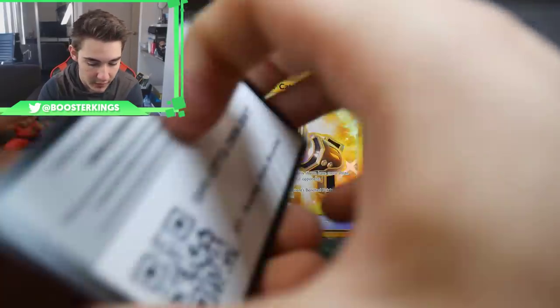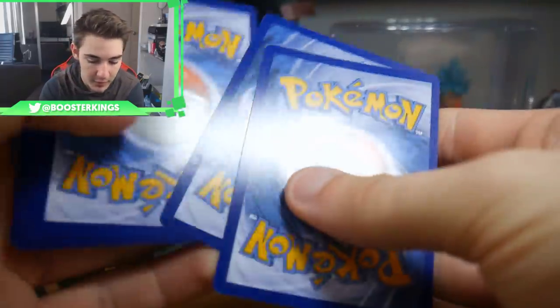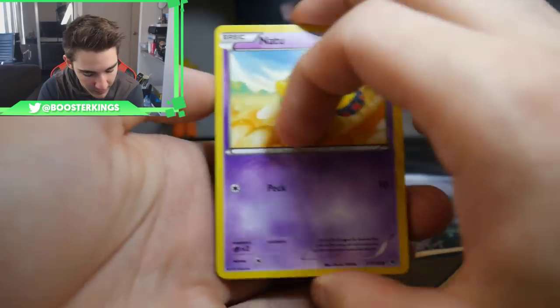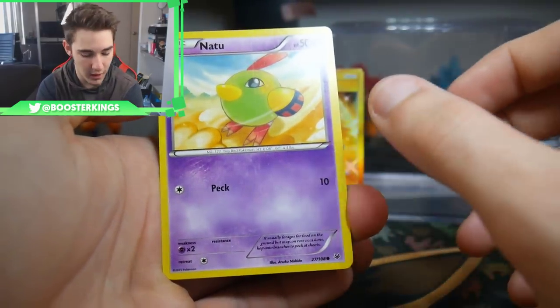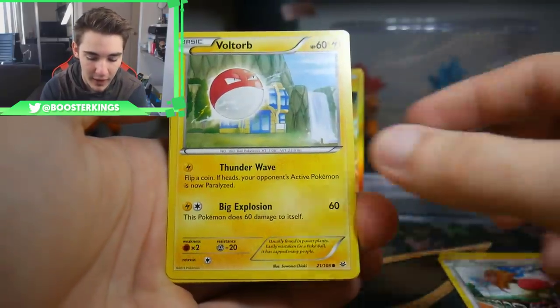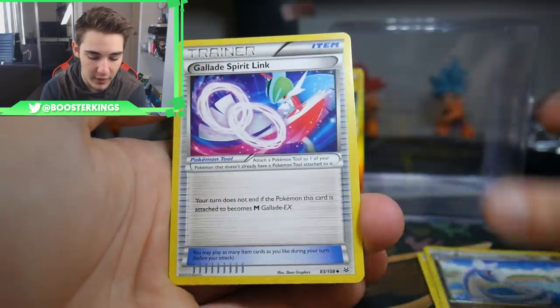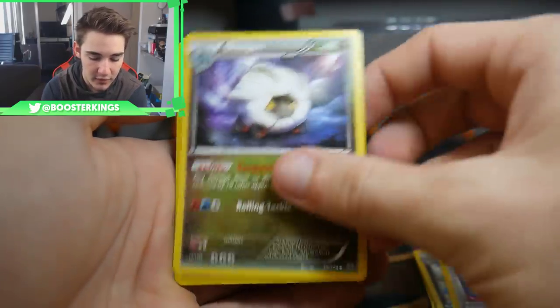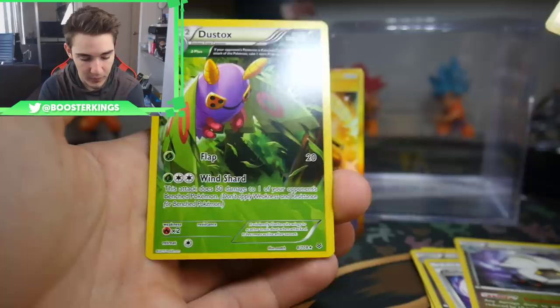We've still only got one Ultra Rare, but the Ultra Rare is nonetheless a Secret Rare Countercatcher — I'm not sure if that's a good card, let me know in the comments. We have a Natu — someone report to Leonhart, where is he? We have a Spearow, a Voltorb, Inkay, a Cascoon, a Dragonair, Gallade Spirit Link, a Shaymin, an Unfezant, and a Dustox Regular Rare to finish that one off.